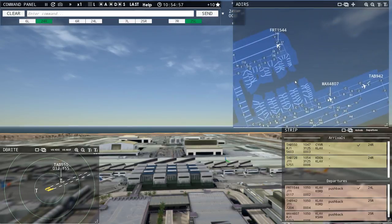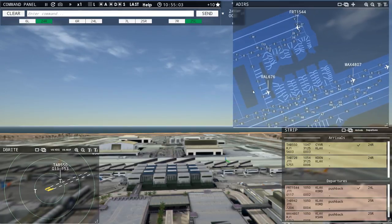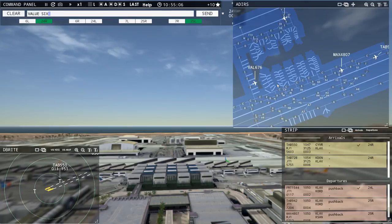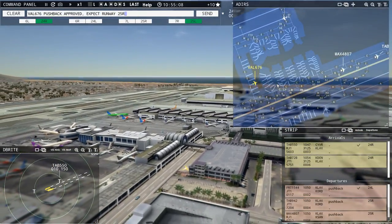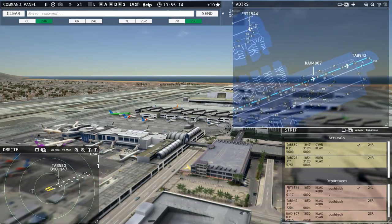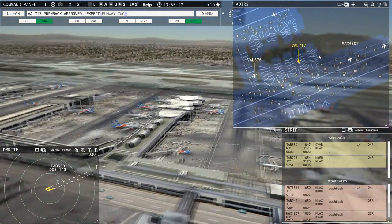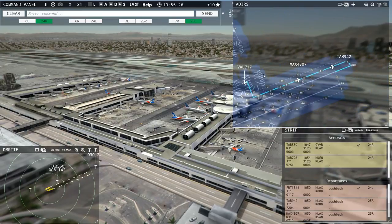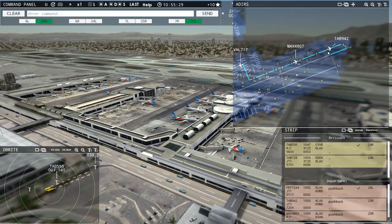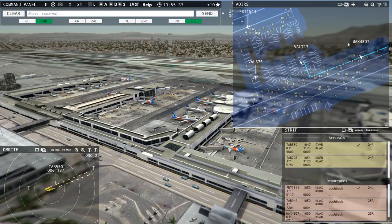I wish I had a New York accent so I could do the JFK Kennedy thing. Los Angeles Tower, Value 676 requesting push and start — Value 676, pushback approved, expect runway 25 right. Value 717 requesting push and start — Value 717, pushback approved, expect runway 25 right. What I was doing the other day was getting aircraft joining the runway at Foxtrot rather than going all the way down, but for simplicity I'll just get them all going to the end.